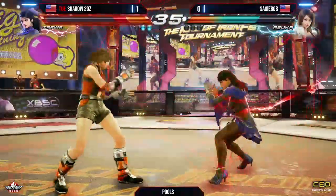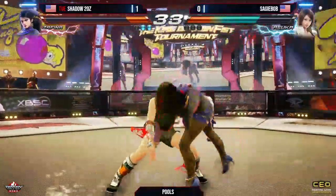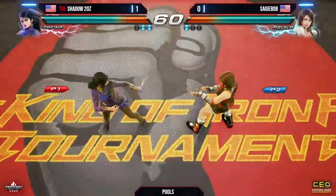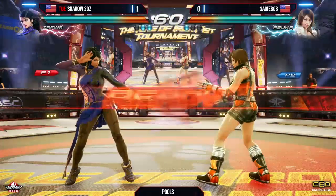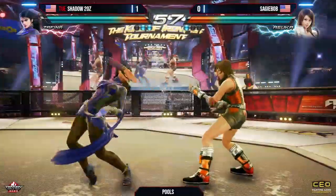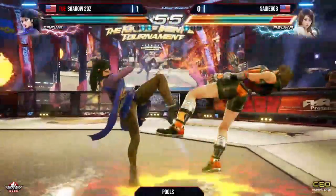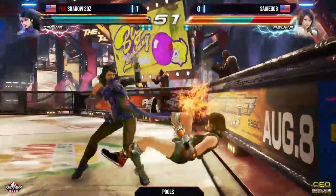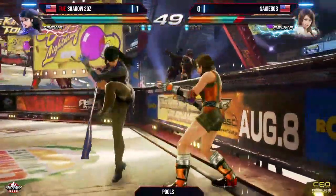Look at that movement — he thought he was going to thread the needle with the whip punish there. Counter again. Sagey Bob on the board, finally getting around here, breaking that streak from Shadow. But he has to continue this if he wants to stay alive and not have to deal with loser's bracket. Big counter hit, one plus two — here's the follow-up. Shadow — boom, boom, boom. Max damage wall combo.